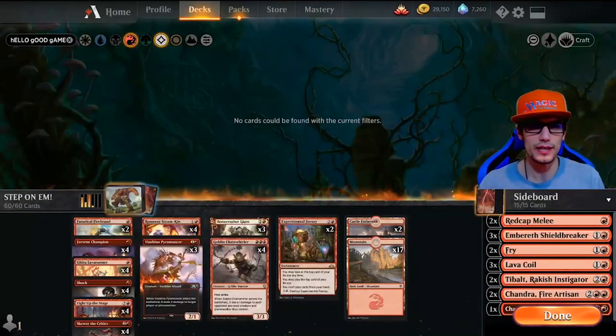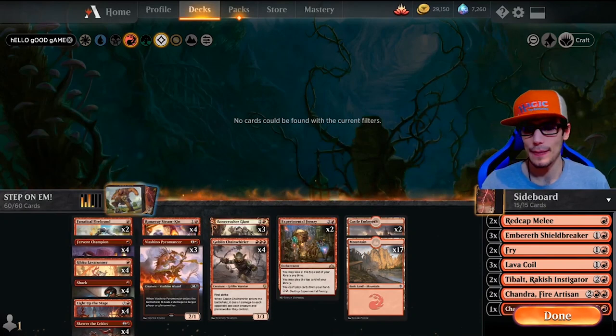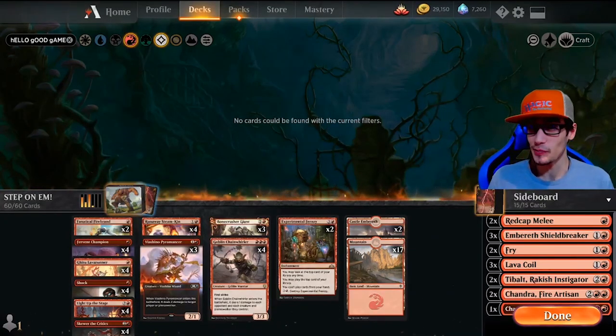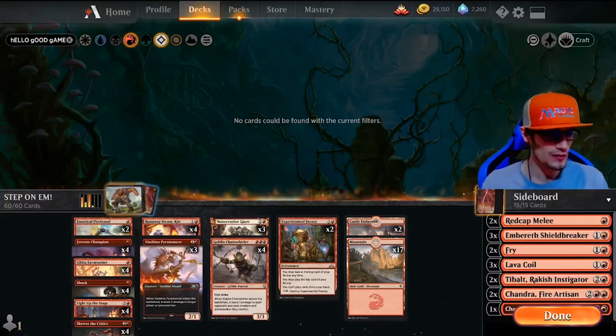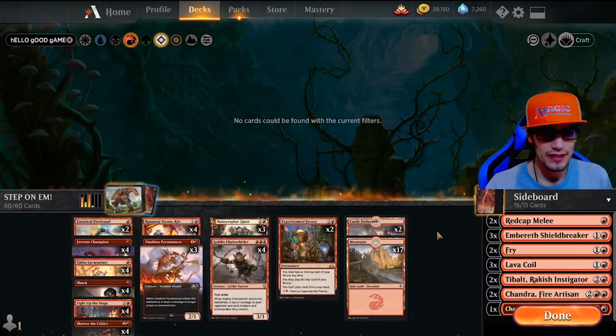Hey, welcome back! Thanks for taking the time to watch. Today we're playing Historic best-of-three ranked. We're getting closer to the end of the season, which means I've got to put my foot on the gas and climb into Mythic as quickly as possible. The best way I could demonstrate that for you guys is Mono Red Aggro — I'm calling it 'Step on Them.'